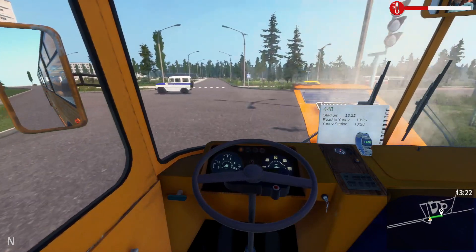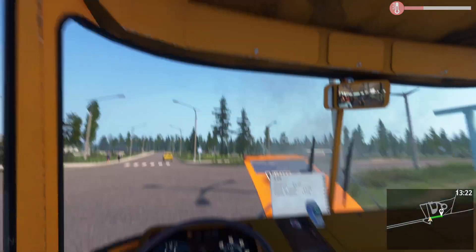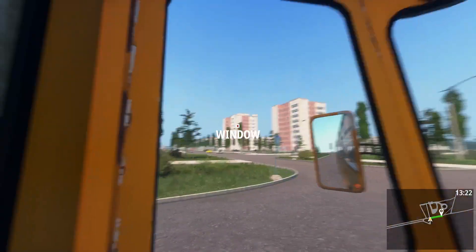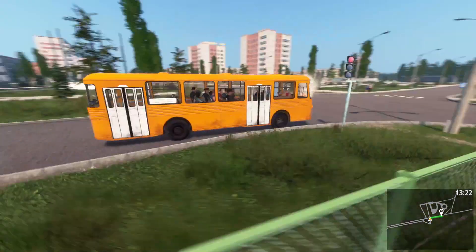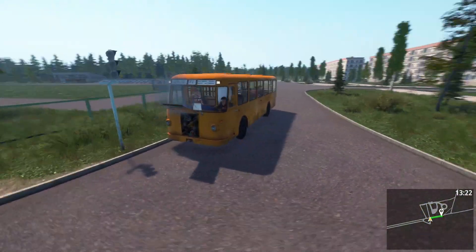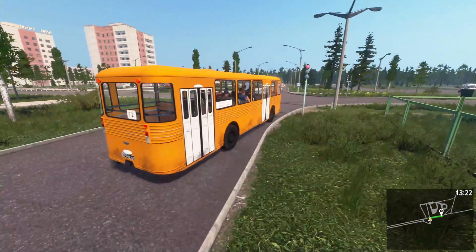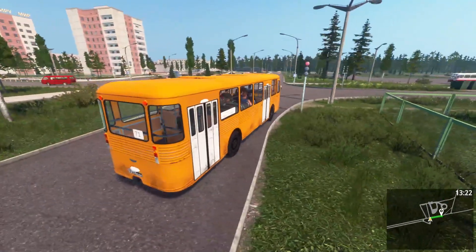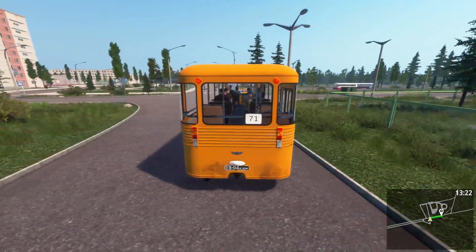This can't be good for the bus - just constantly turning the engine on and off. I can't even see the traffic lights from here which does not help. This is a day in the life. The buses are reversing for some reason - these buses always go backwards rather than forwards when they're idling.